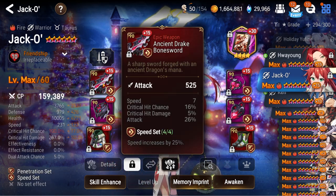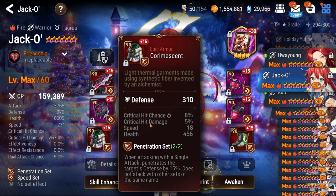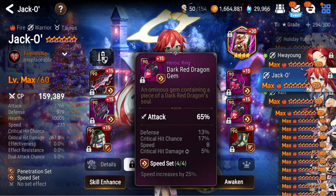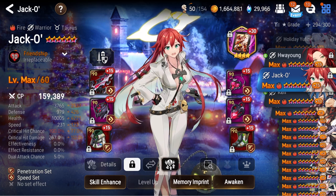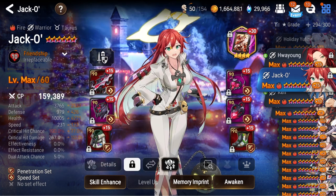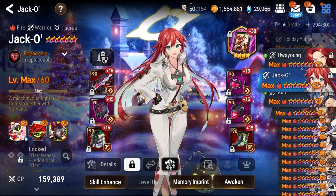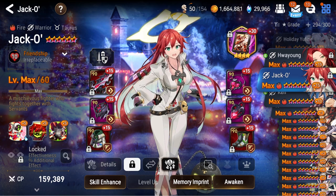Moving on, we got Jacko — I think she's also new from last time. She's a fairly speedy DPS with quite a bit of damage. She's on pen set so she does even more damage on her S3 and S1 and her follow-up attacks. She's on Portrait for the extra damage to help guarantee the kill on her S3. She self-attack buffs — she's pretty good. Kind of like a green Sid but the fire version. Overall not too shabby.